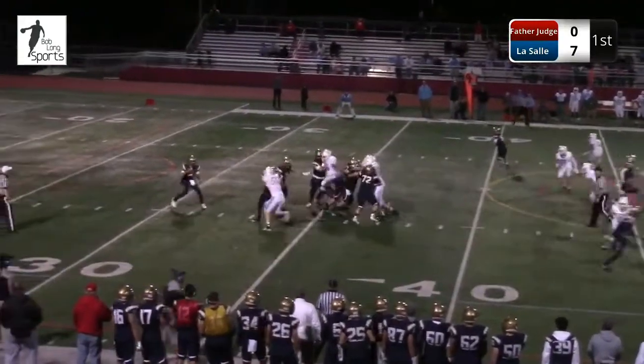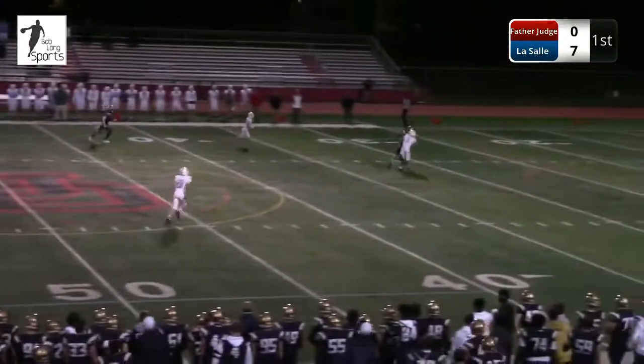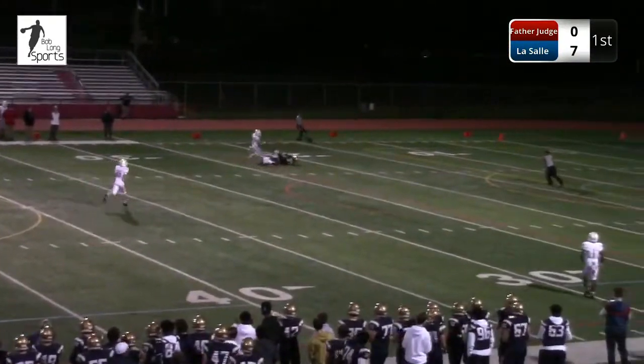In the backfield, Machida slides and fires downfield. He's trying for Brown again, and he's got him.